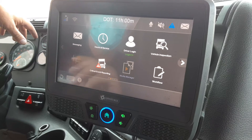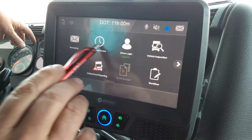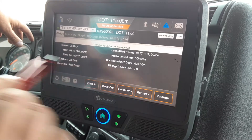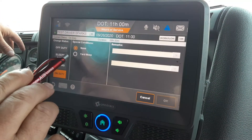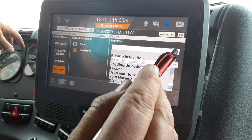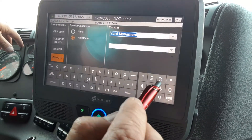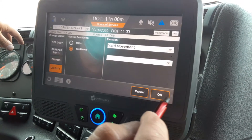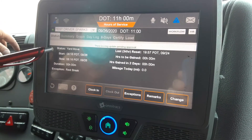We're going to cover how to get into yard movement. From your main screen, tap Hours of Service, change duty status. You've got your yard move tab in the middle — highlight that, highlight the dropdown, put yard movement in the screen tab, and click OK. Now your duty status has changed to yard move.